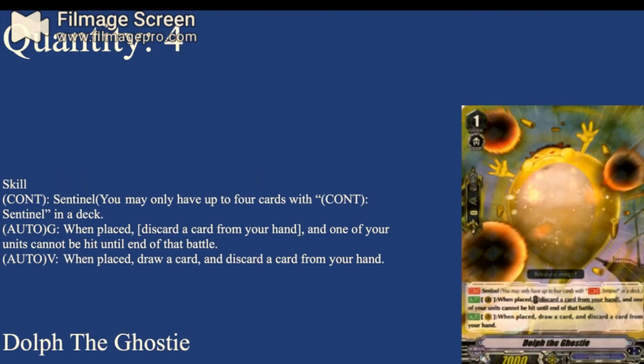Four copies of Dolph the Ghostie — the card that would be replaced if you had the draw PG. Continuous Sentinel — if you can have up to four copies in your deck. Auto Guardian Circle when placed: discard a card from your hand and choose one of your units that cannot be hit to end of battle. And Auto Vanguard Circle when placed: draw a card and discard one. It's not my first choice — I would have picked the draw PG over this — but it's still good. Being able to ride, draw, and discard is really helpful, and the quick shield is just free discard fodder.